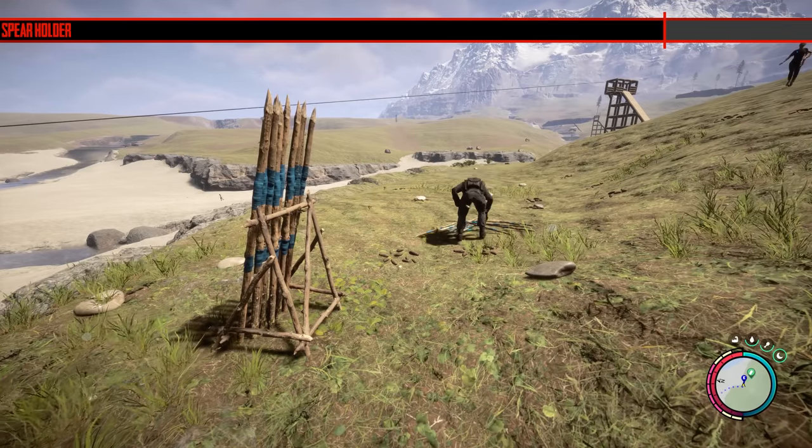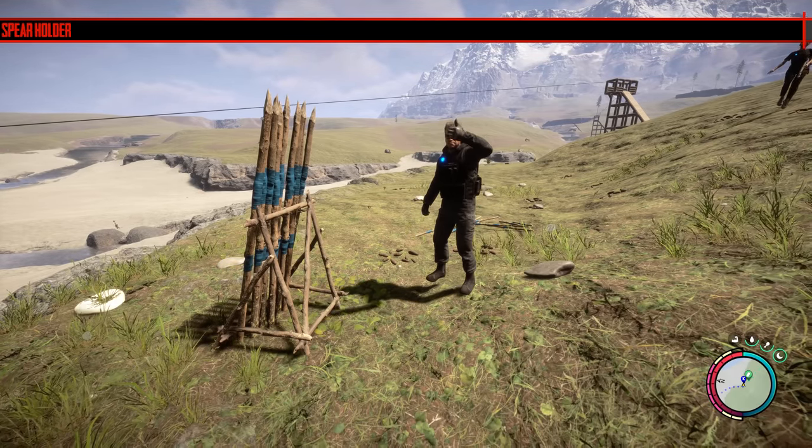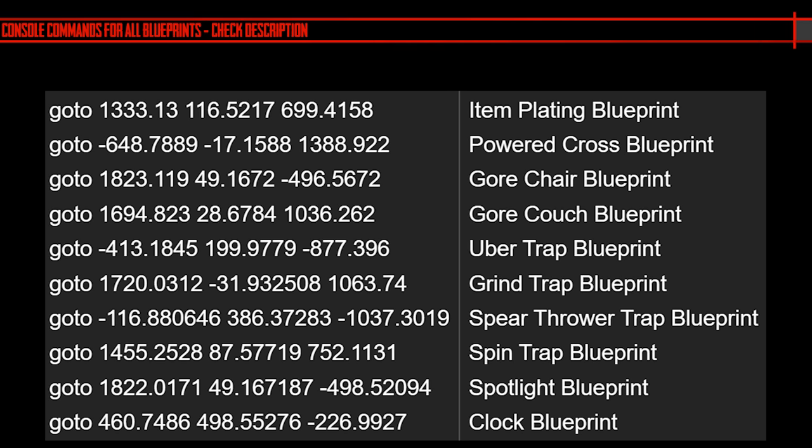All these blueprints cannot be added through console commands — you have to find them all. I've put all the coordinates on screen and they'll be in the video description. To use console commands, type 'cheat stick' in the game, press F1, then type in the commands. Just copy and paste them from the description if you want to do it that way.